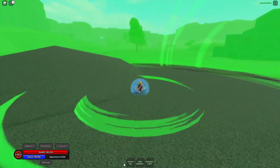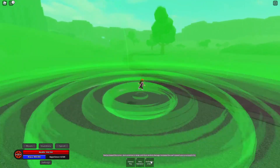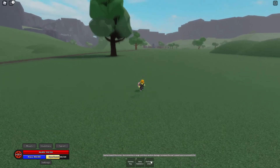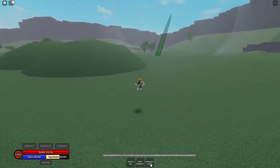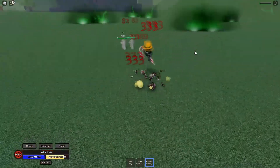At level 10 you unlock a radioactive dash. This move dashes towards the cursor, stuns enemies in range, and does random damage. It also increases the user's speed upon a successful hit. Does that mean the speed is temporary, or is that like a permanent speed until you die? I missed — frick!